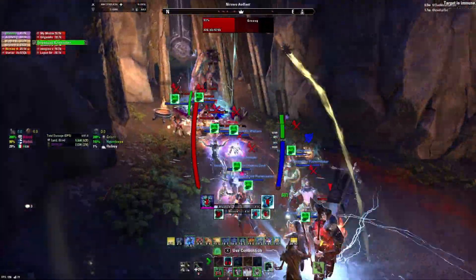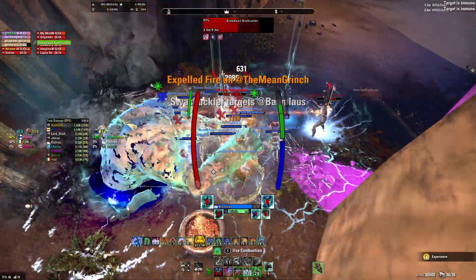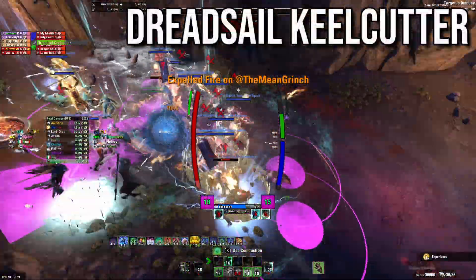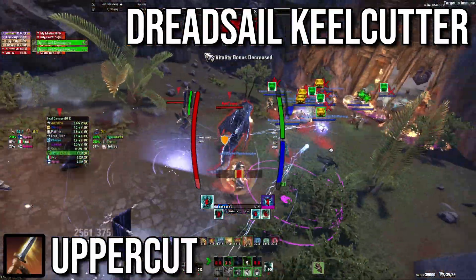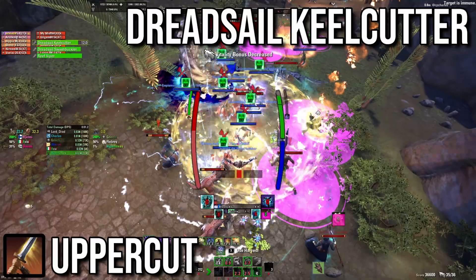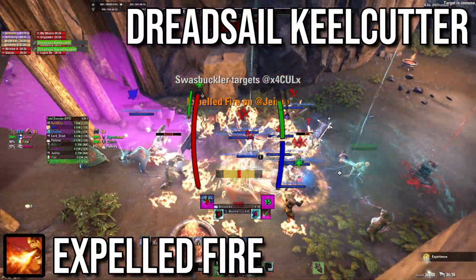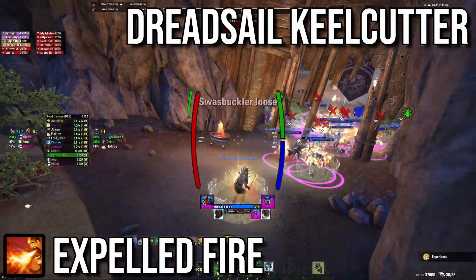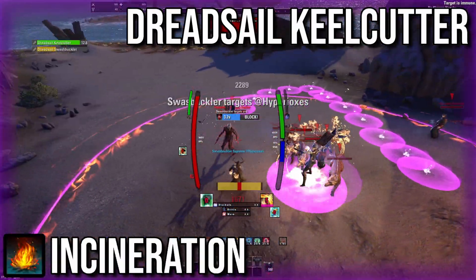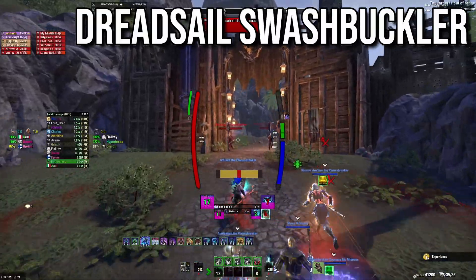Before you reach the boss you'll have to deal with five trash packs, during which you'll encounter four types of big adds. Dreadsail Killcutter is number one priority because their attacks will one shot DDs. Their heavy attacks apply damage taken and healing absorbed debuffs and cannot be dodge rolled or the add will enrage. They will target a random person with a cone, and everyone in that cone will get a dot that spreads to nearby allies. The targeted person has to stand still. If they're not killed fast enough they will cast a massive AoE.